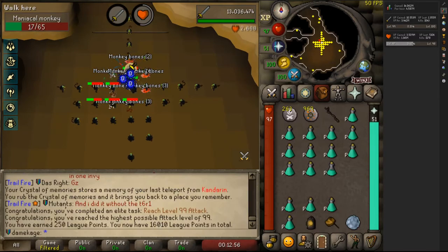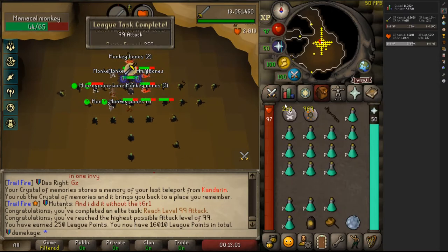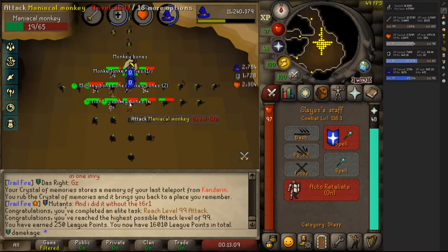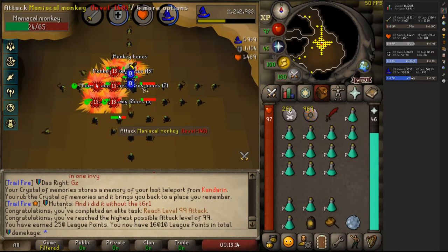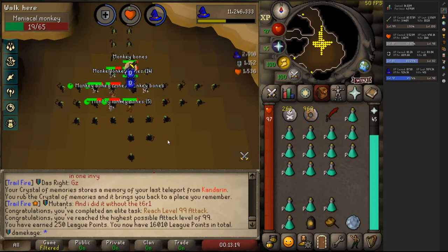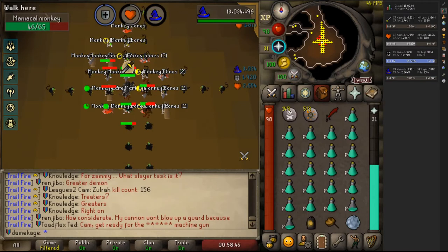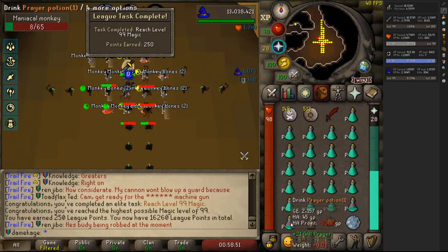99 attack done. I'm getting an absurd amount of XP per hour doing this, so I should probably finish off magic. This is absolutely the only way I'm going to get 25 million on my non-magic combats. And there it is — 99 magic, finished up. Now I can move on to the next.